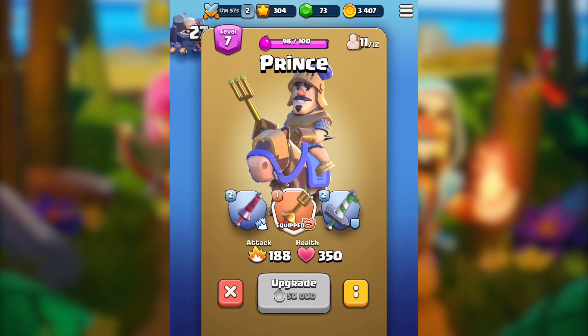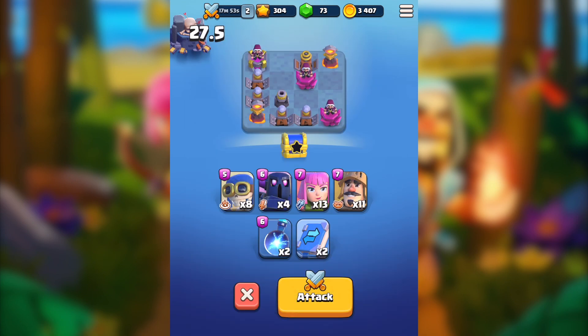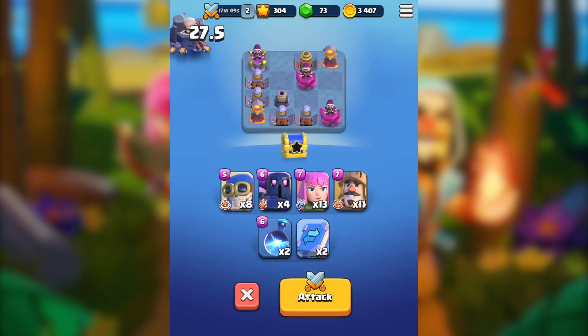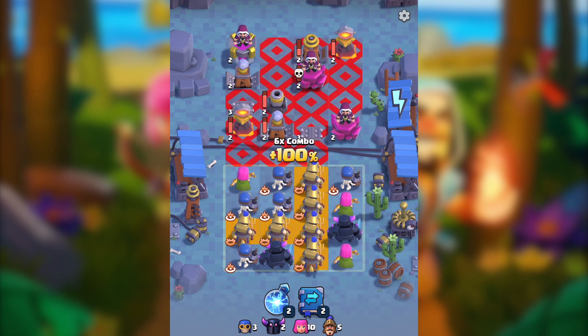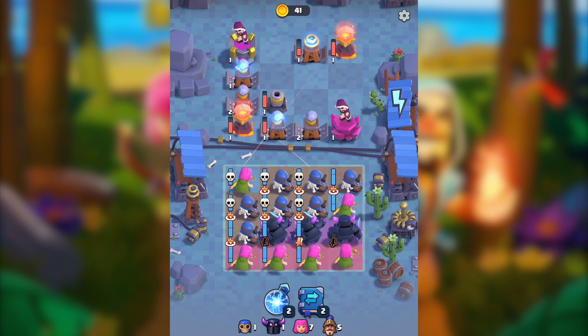I don't know what other items I should use. If you notice, all these items are at level one except the quick bow which is level two. So if I need to upgrade those, that would help. For a second I thought I entered a wrong level but it's the same one.